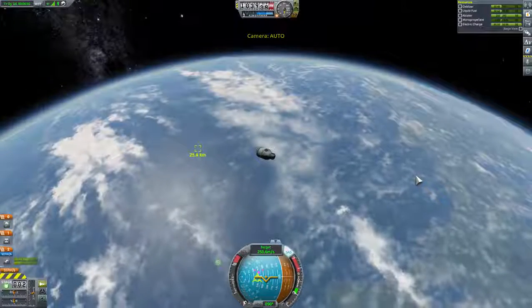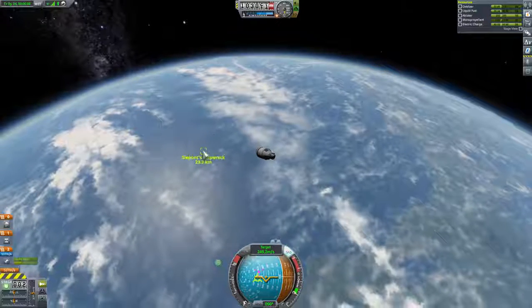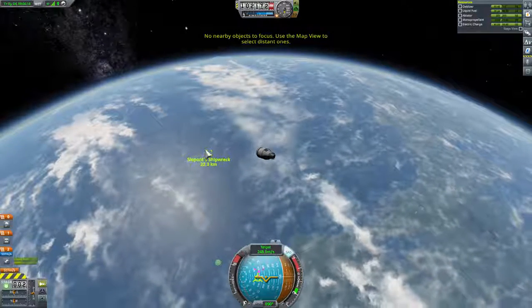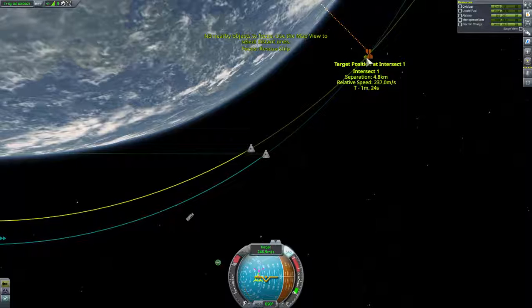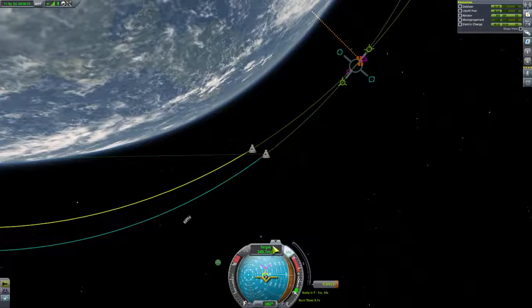Let's go over here and try it. No nearby objects to focus on — use the map view to select distant ones. We can't select him anyway. Okay, there's Seapont Shipwreck. I'm just going to keep trying until we get to this maneuver node. Let's set up a maneuver node so we know about our time. We want to kill off this rotation.